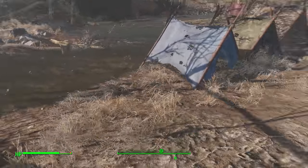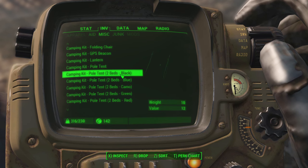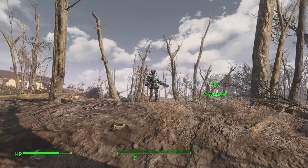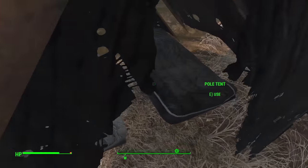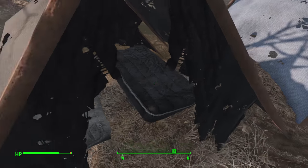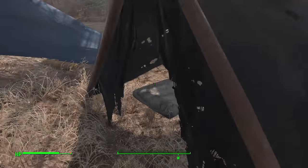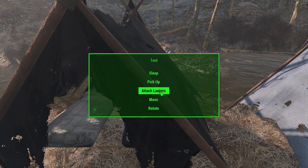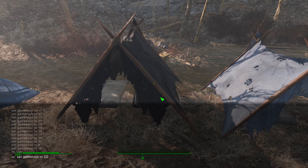There is also a two-bed pole tent option — for example, a black two-bed tent pole. If you have a companion, you can place down one of these dual beds and use one for yourself and one for the companion. If you place this in a settlement it counts as two beds and registers as a legitimate bed on the workshop menu, so this is a completely functional mod, not just eye candy.